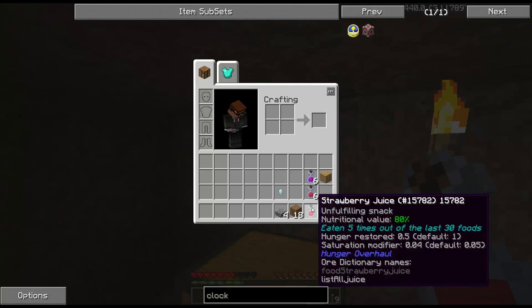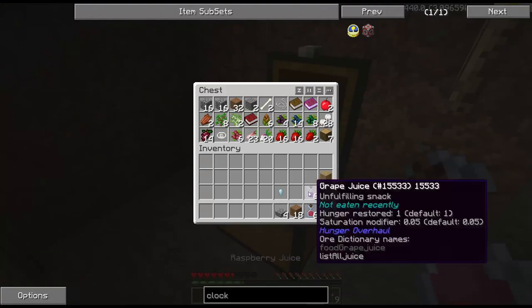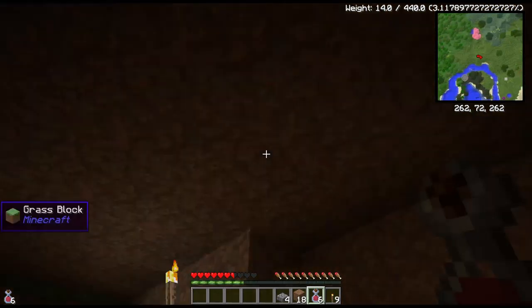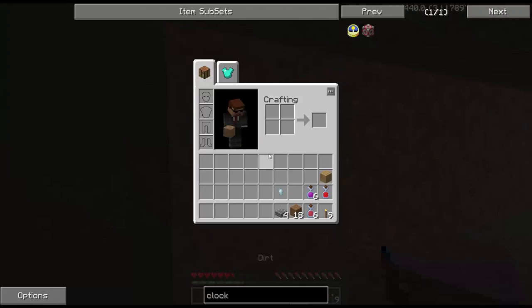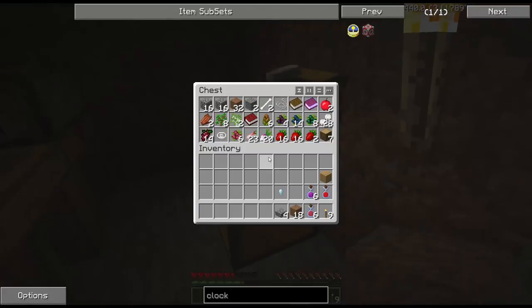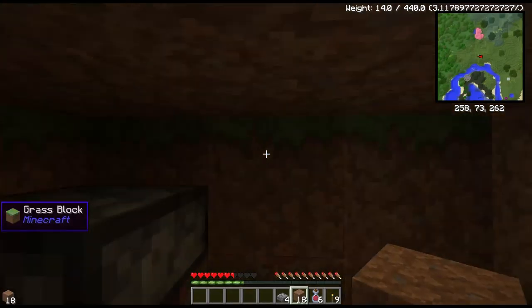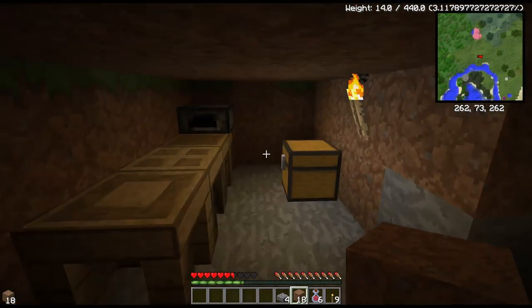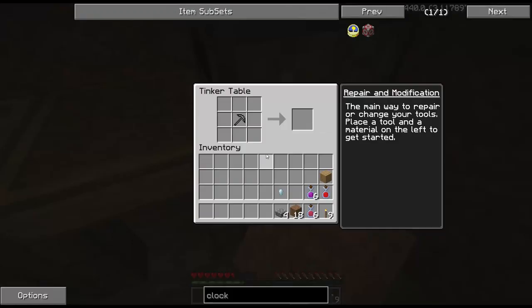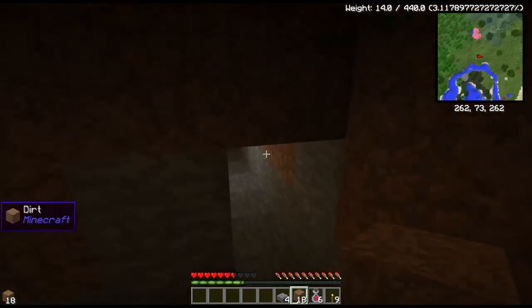I'm going to have to double check and make sure I have the right config in, because I thought you could do six before you got down to a half. Where did my pickaxe go? What the? Where did my pickaxe go? Was there a thief skeleton or something? I totally didn't see. It's not in here - I have no idea where my pickaxe went. I will have to check the tape and see what happened there.